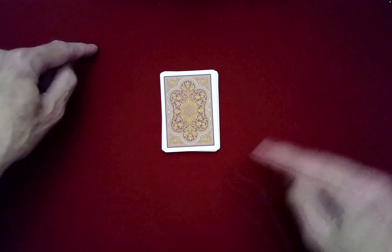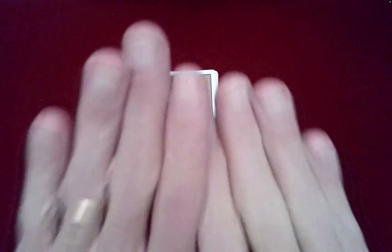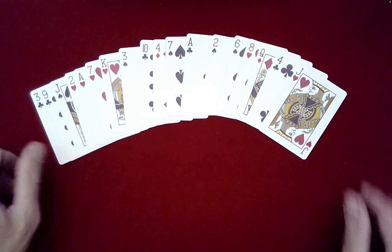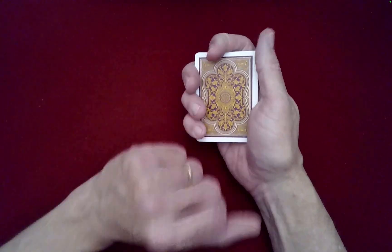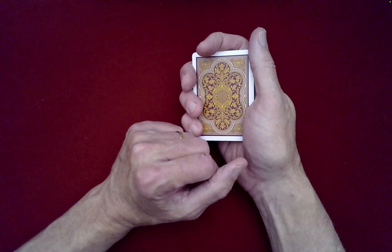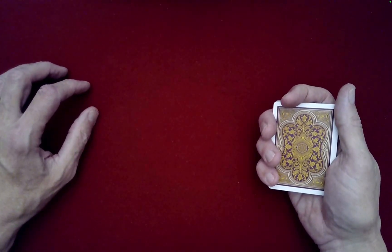If you prefer not to do the Klondike, you could just take the two piles and interleave them — one from the right, one from the left, right-left-right-left — and build it up that way. That works just fine. This is the kind of packet we began with at the very beginning. What we've done is interlaced two three-by-three Latin squares.